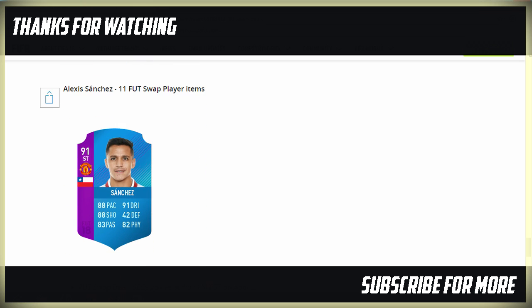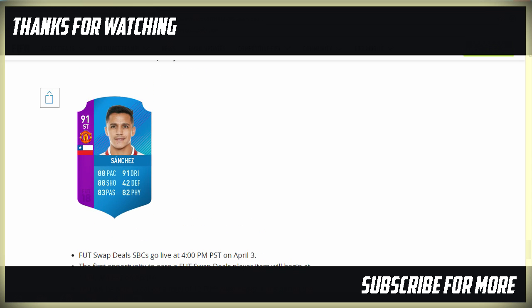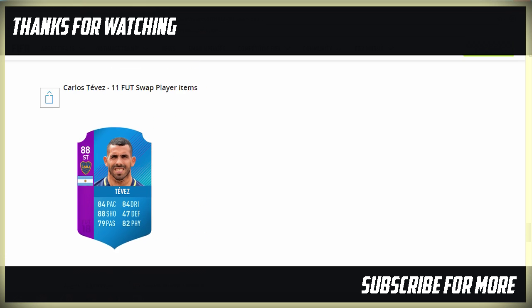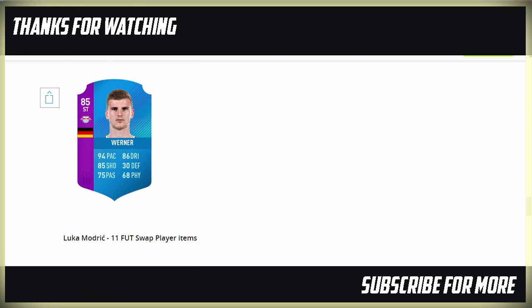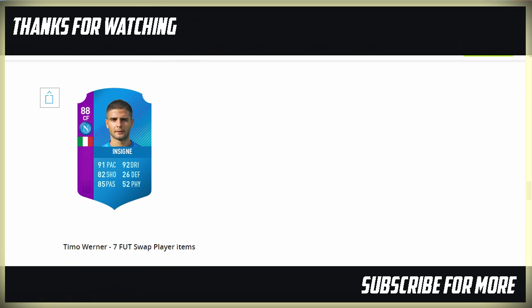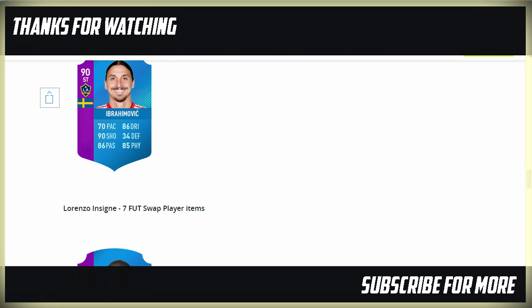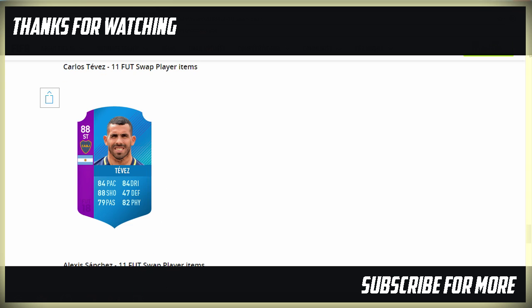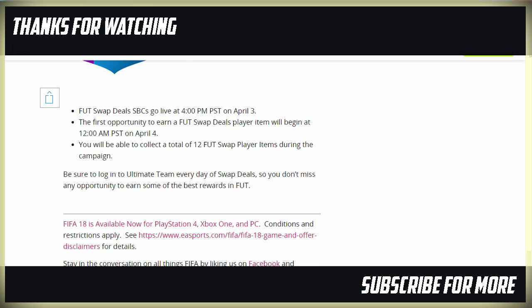Then we have 91-rated Striker Alexis Sanchez, which will also take 11 FIFA Swap Player Items. And that is it — with 12 items available total, you'll be able to miss out on one and still get one of the best FIFA Swap Player Items. I'm not sure what I'm going to go for just yet, but to be honest the one that sticks out to me straight away has to be that Carlos Tevez card. His stats aren't even that good for an 88, but it's a very unusual card in the game.